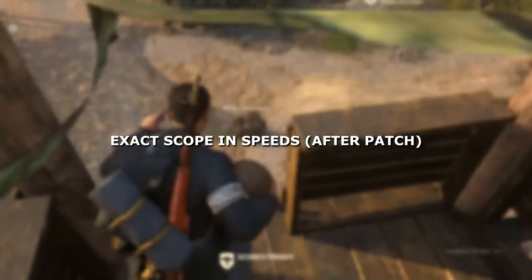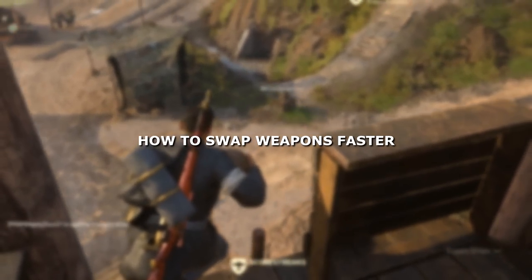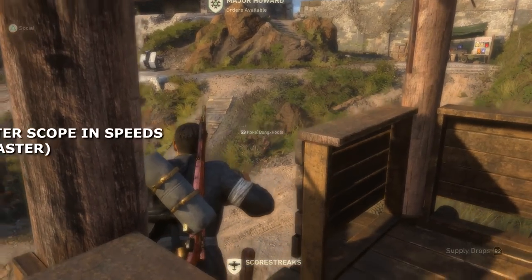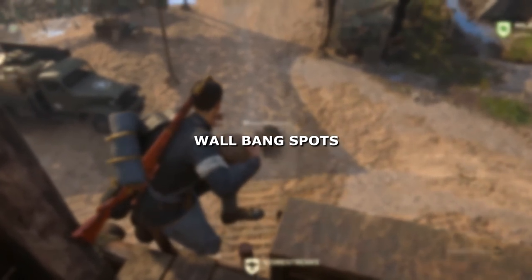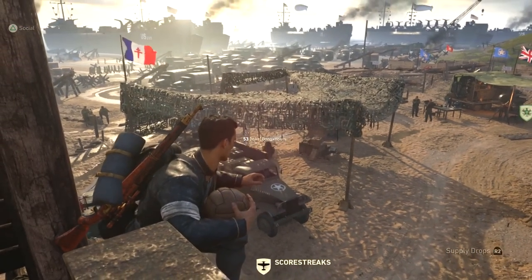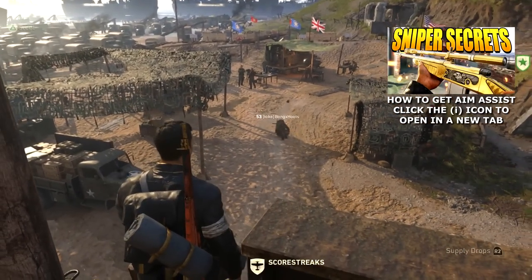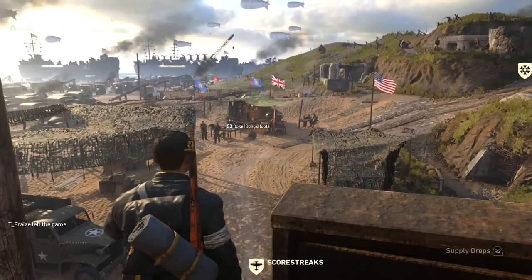Today we're going to be talking about the new scope-in speeds after the patch for the sniper rifles, as well as how to swap weapons faster. We're also going to cover the exact fire rates for all the sniper rifles, how different variants affect scope-in speeds, and to finish it up we're going to talk about some wall bang spots you can try out. If you missed the first episode I'll link it in the top right corner — it'll show you how to get aim assist for quick scoping.